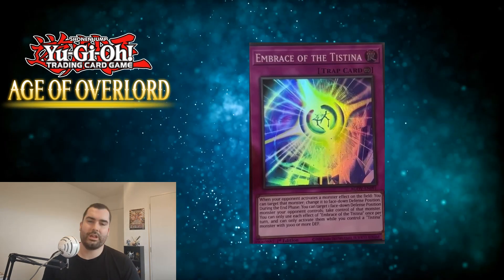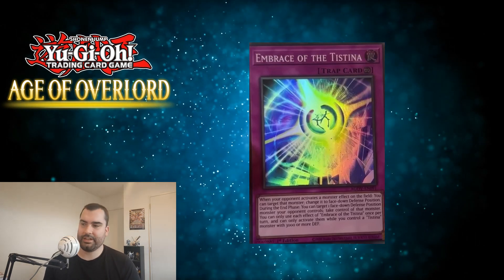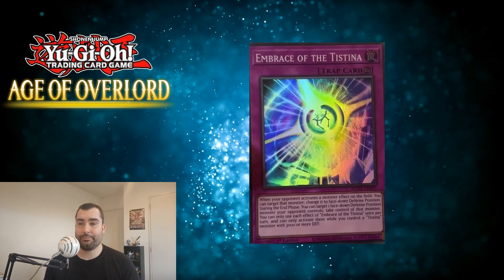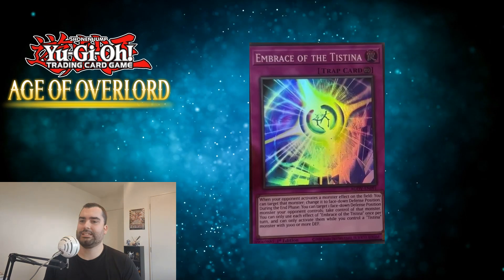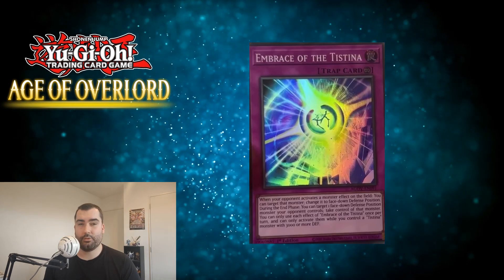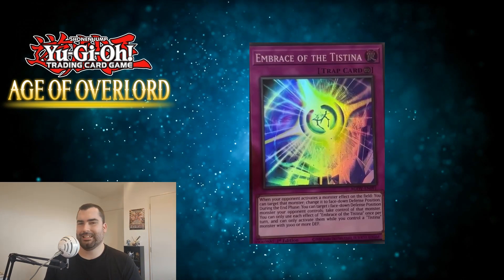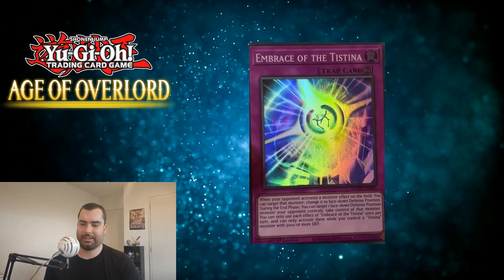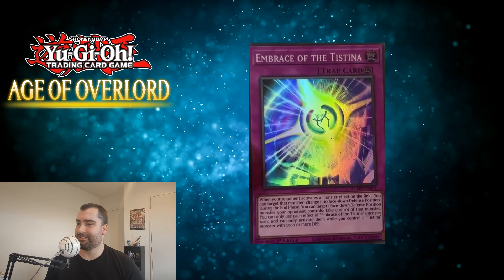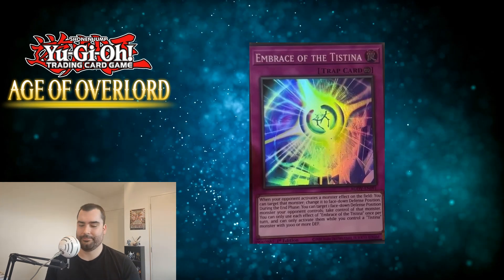First up is a continuous trap called Embrace of the Testina. When your opponent activates a monster effect on the field, you can target that monster and change it to face-down defense position. During the end phase, you can target one face-down defense position monster your opponent controls and take control of that monster. You can only use each of these effects once per turn, and can only activate them if you control a Testina monster with 3,000 or more defense — so you need the Xyz on the field. I don't think it's very good to be honest; if it didn't have that clause it would be a lot better, but even then it's still a trap.